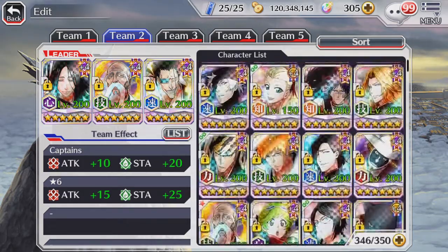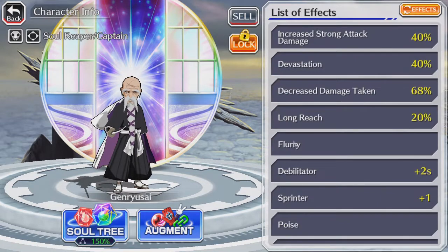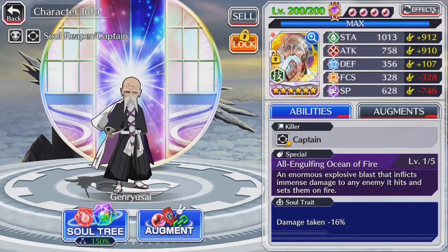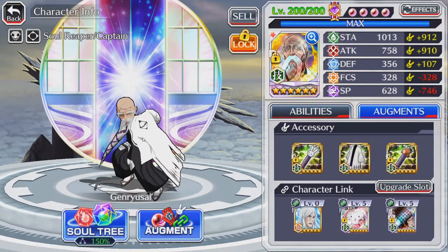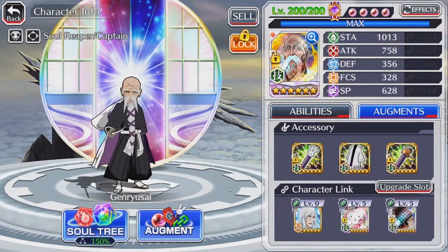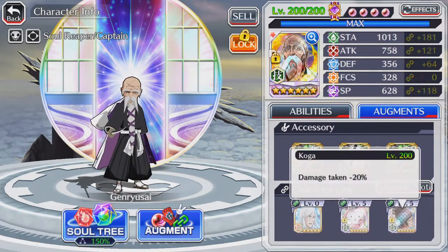Now we're going to take a look at units that have Flurry — a big example being one-armed Yamamoto. This guy has a skill called Flurry, which is equivalent to a 100% Bruiser and doubles the amount of damage your normal attacks will do depending on how high the normal attack stat is. Because he has Flurry, you don't need to increase his attack any more than that. Rather, for PvE and PvP, because you're going to auto with this guy and want to take less damage in PvP, you're going to give him damage reduction links — they are literally the best way to go for units who have Flurry.